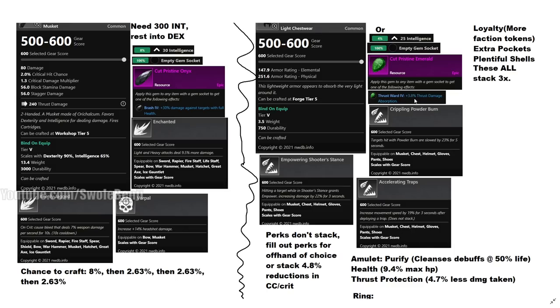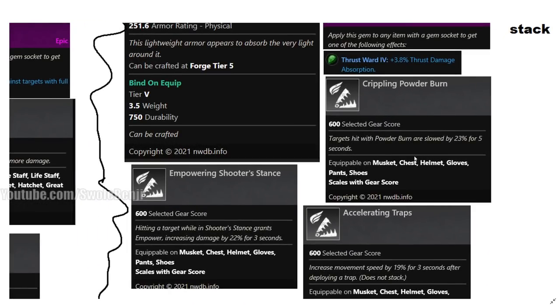So if you find another gunman, you'll be able to gun them down like you're in max armor in Tarkov — that's how it feels. For your armor perks, pick these three — they do not stack, so don't put them on every piece. The big one is Crippling Powder Burn, which slows targets by 23% for five seconds, and it's considered a debuff which boosts our damage through our passives.